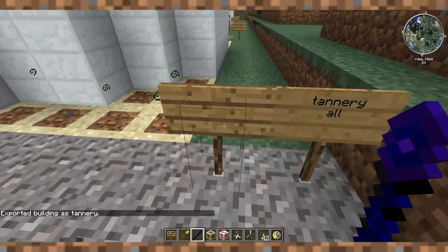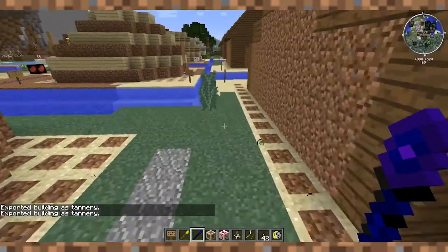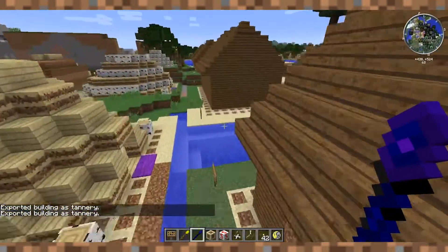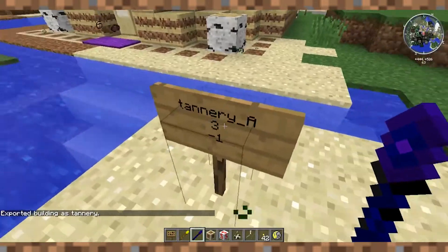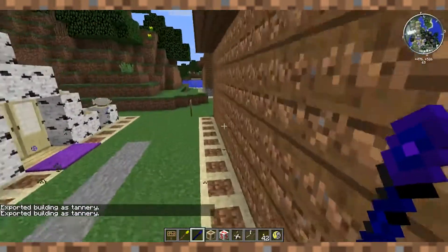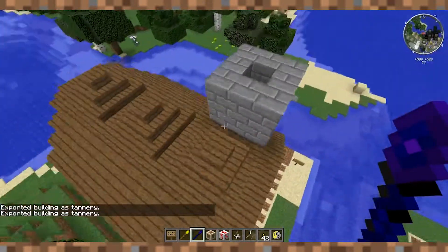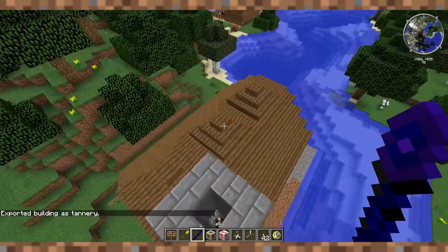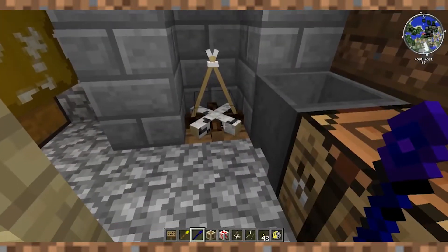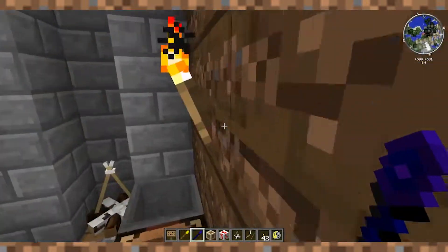The tannery - the first Inuit building built. It has gone through many changes over the years, and I think where it's at now is a good final stage for it to not get too many changes. Let's check out the insides. Here's the classic chimney - this is the only stone in the Inuits, the only intended stone. I threw the fire pit there - I think that's going to be fun. I threw down some more fire pits, at least I thought I did.